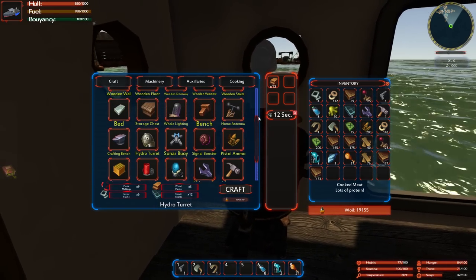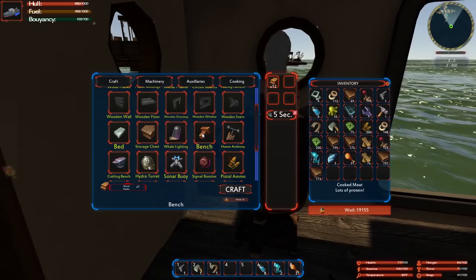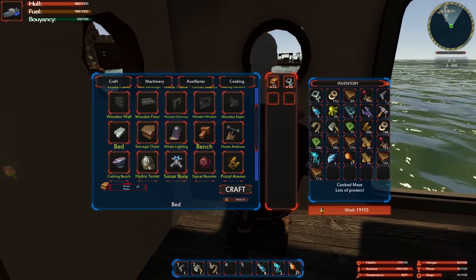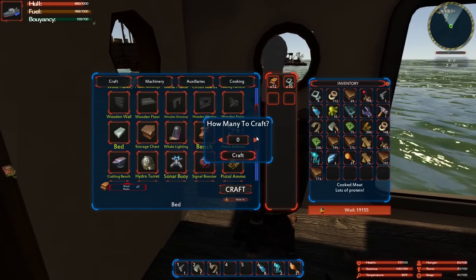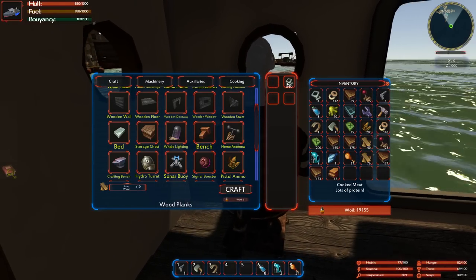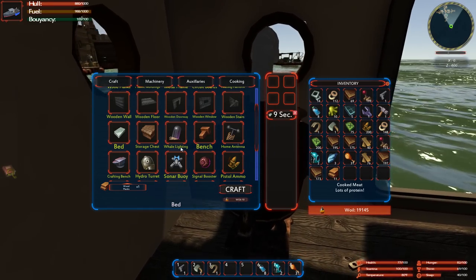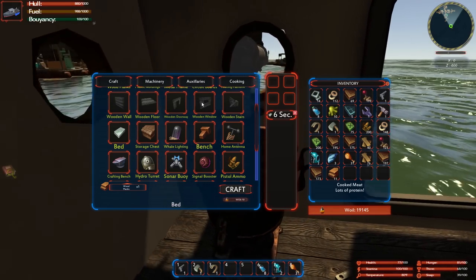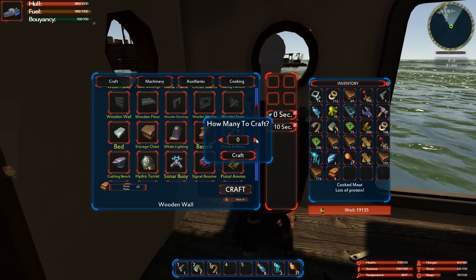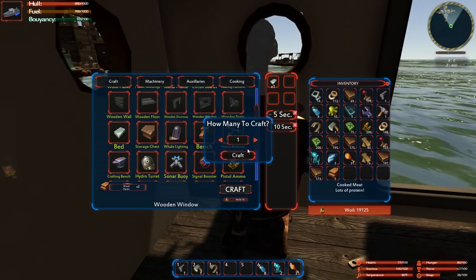There's also a regular bench that looks like more of a decorative thing, and a bed. Can you sleep in your own bed? I'm going to go make a bed real quick. These items have to be in your inventory. Let's craft one — now we have a bed going. While we're at it let's do a wooden floor, a wooden wall, and a wooden window. I'm getting a bunch of these done just to see how they work.